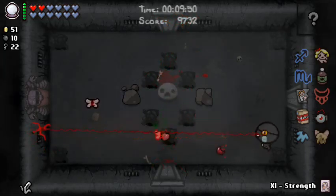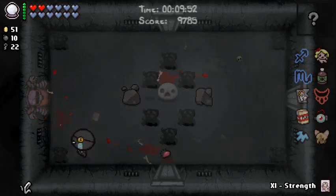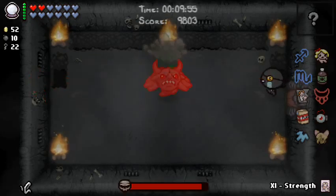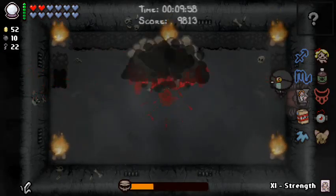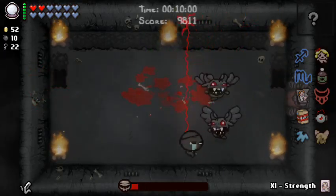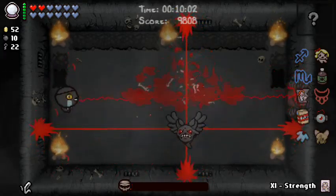Let's open this — give me some coins, which are actually kind of more useful, because with Pay to Play my coins are the reason I'm able to go to the shop or the item room. I don't really care about the second secret room. This is great — he's going to drop a guaranteed deal with the devil item.